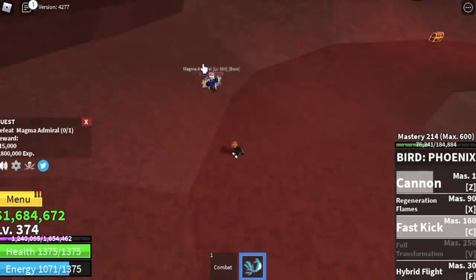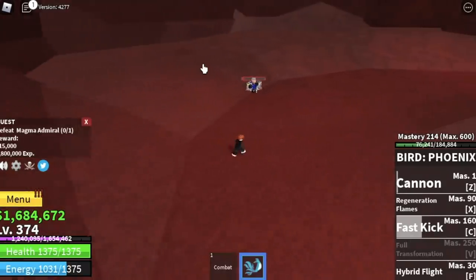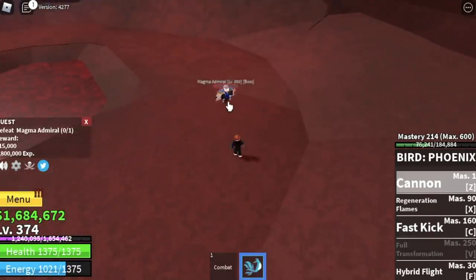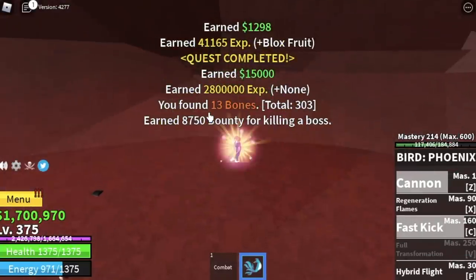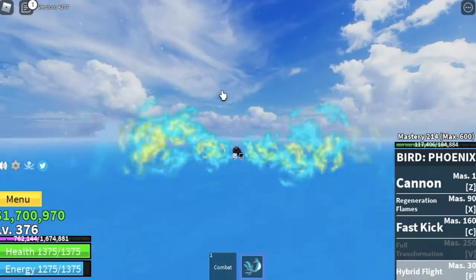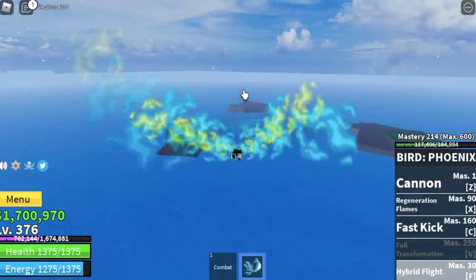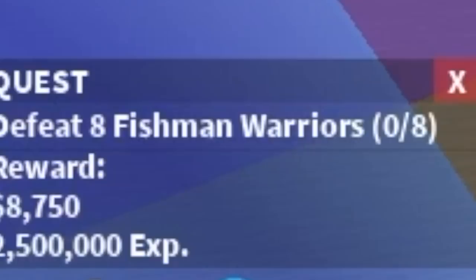How to defeat the magma admiral: he's kind of slow, so use your skill and dodge sideways. Use your cannon, use your fast kick, and everything will be easy. Dodge sideways — I'm telling you. The goal here is level 375. After this, go to the underwater city, located here.